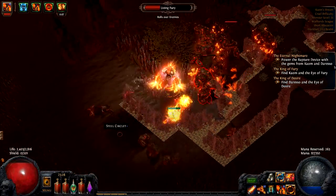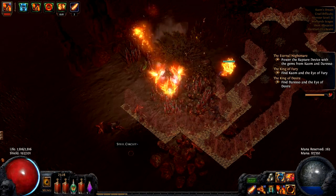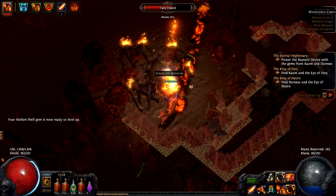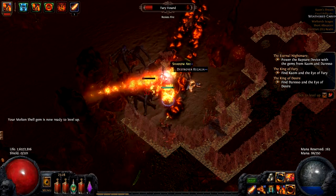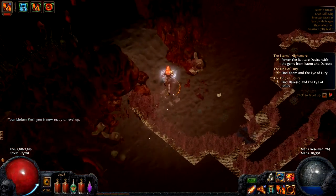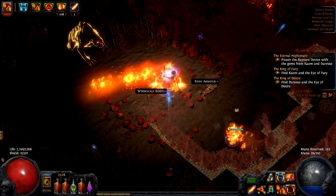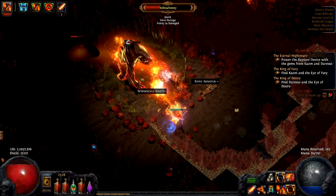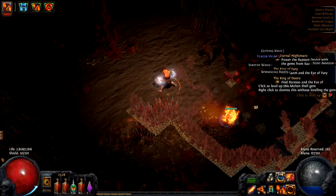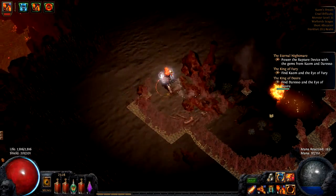This is level 50. I'm the level of the zone. I know I usually say that you don't necessarily have to kill something when it's the same level zone or even below your level. But Act 4 is a bit different for me. I know that I will have to face Malachai Cruel relatively soon. My Cast When Damage Taken actually went off! I am a bit scared of the bosses in Cruel here, to be honest. It's level 12 now, so we can keep going for a while.